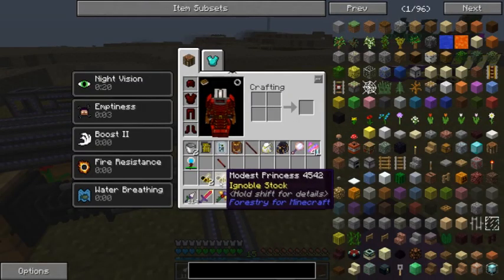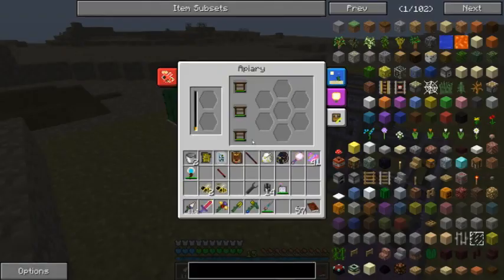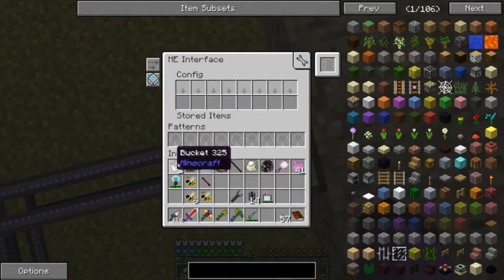I figured out why these two princesses in this hive and in this hive are different. Okay, I need to do color sorting after all.